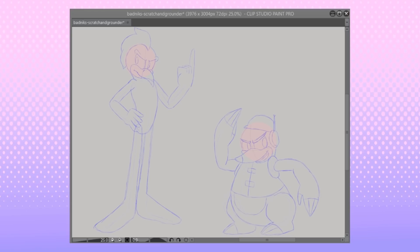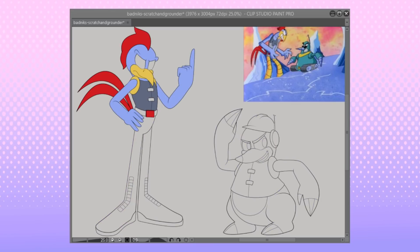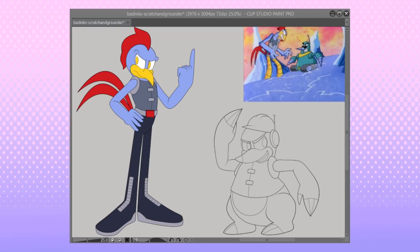Now that Grounder's outfit was decided, it was much easier to figure out Scratch's outfit. I gave him a vest just like Grounder's, but I added the belt that he has in his original design. I also gave him Eggman's pant boots — not sure what to call them — but I put them on Scratch to specifically match Eggman. I imagine they'd still be despicable enough to work for Eggman, and Scratch tends to be more of a suck-up than Grounder. It was very easy to figure out the colors since most of the work was already done for me on the original design — I just had to rearrange them a bit.